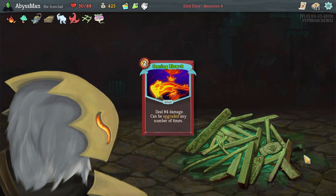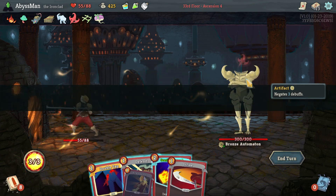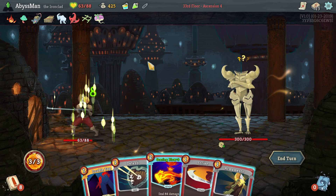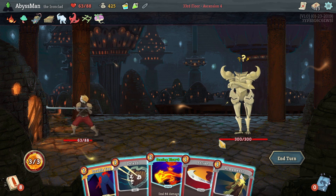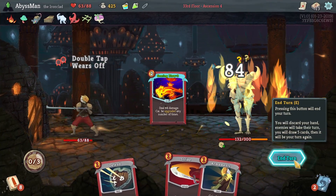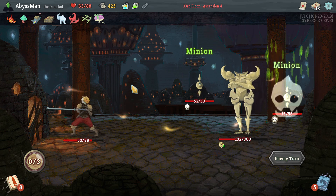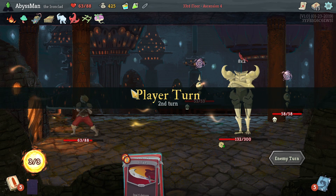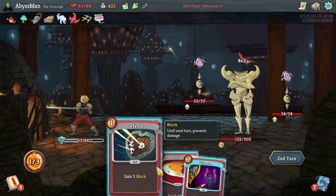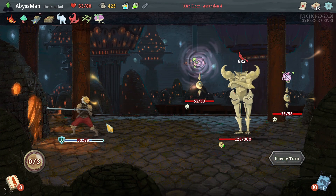Up to 84. But we'll have to be careful because those Sentinels that are going to spawn — they're going to try and take it away. You know what? Double Tap — oh man! That's lovely damage. And then we'll just do some minor damage with the Strike.